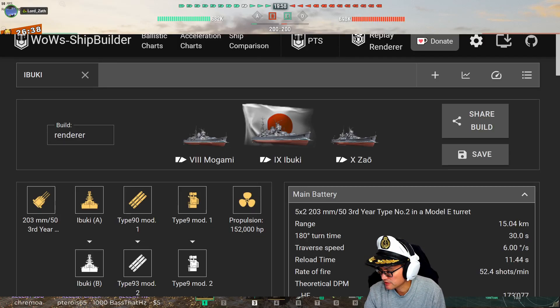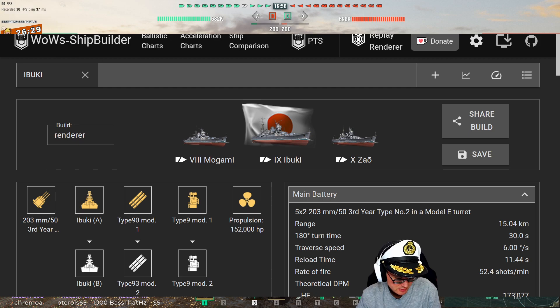Here we go. This is Rob's game in the Ibuki. This is the tier 9 Japanese heavy cruiser and she's okay — I would only say she's okay. There's a lot of things working against the Ibuki in this game. For one, her torpedo angles are pretty not good — they can torpedo middle and rear. Two, her armor scheme is okay but not that fantastic.